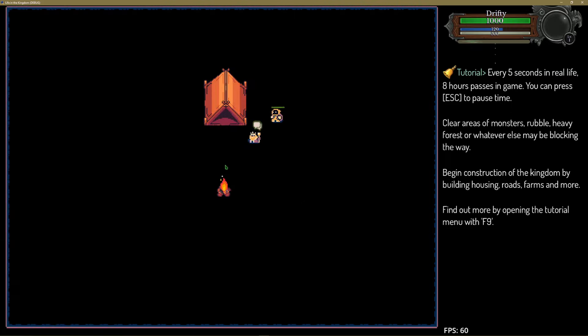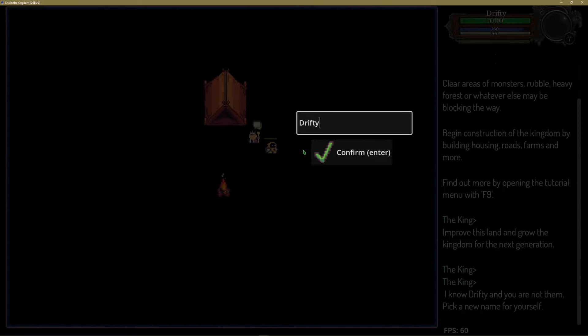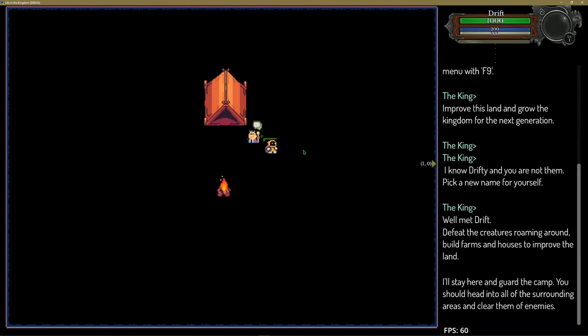Let's talk to the king. If we press F, we'll interact with whoever's around us, and the king is asking us our name. Well, he's supposed to ask us our name — I had it working, then I broke it, then I fixed it, then I broke it again. Anyway, we're going to say our name. What's happening here is it's checking the list of names, and by default Drifty is used, so you can't name your character Drifty — you have to pick a different name. And if you make a second character, you can't name them the same as your first, because this world will remember that. I'll let the player select three different worlds.